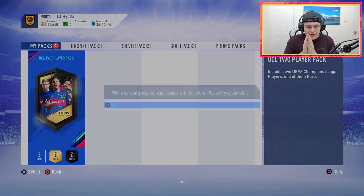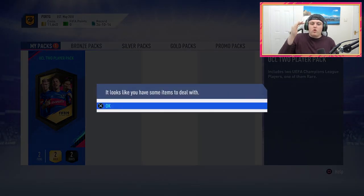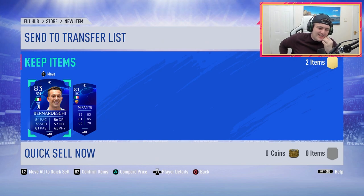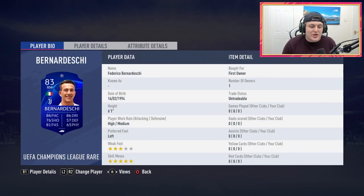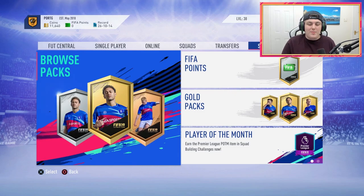Here we go, come on — it's going to ruin the whole pack for me. It's going to ruin the whole pack for me — I actually hate this game, it's just ruined me actually opening the pack. All right, let's see what we get. Bernadeschi and Marante. That's not bad — that isn't bad at all, that's a decent pull. Marante will not get used, but Bernadeschi is decent. We'll take Bernadeschi — it's a really good card, actually. I can't complain about that. I'm very disappointed that I didn't get to watch the pack open though.